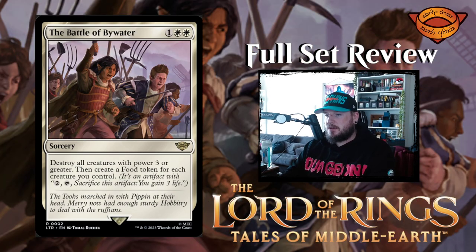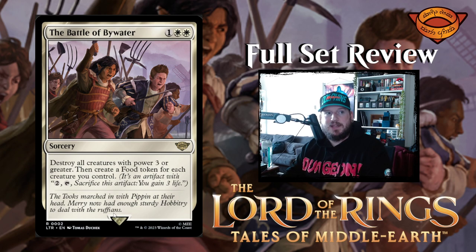Next up we have the Battle of Bywater — one white white for a sorcery. Destroy all creatures with power three or greater, then create a food token for each creature you control. The hobbits are obviously a big part of Lord of the Rings, and they're all smaller creatures, and they also care about food tokens. So destroying everything with power three or greater is pretty cool, and then creating a food token for each creature you control — this is super overpowered for one white white. This is a huge board wipe with potential to fully snowball a game if your deck cares about food tokens.